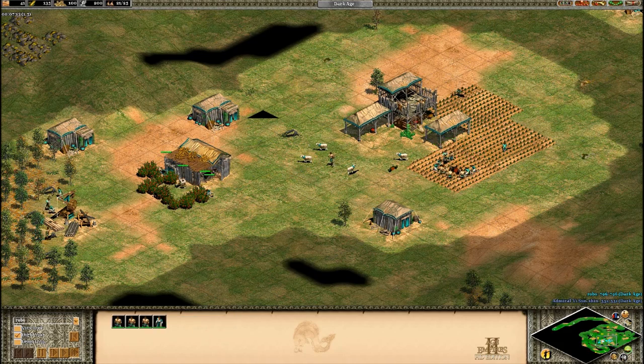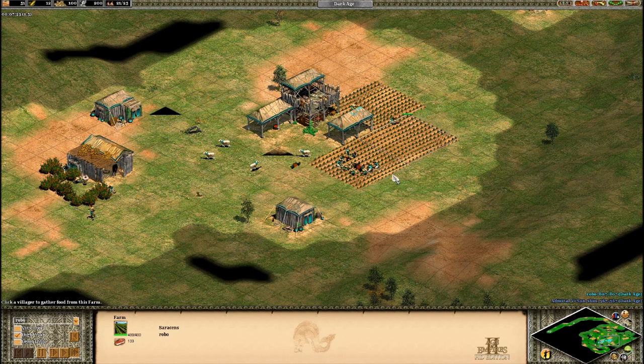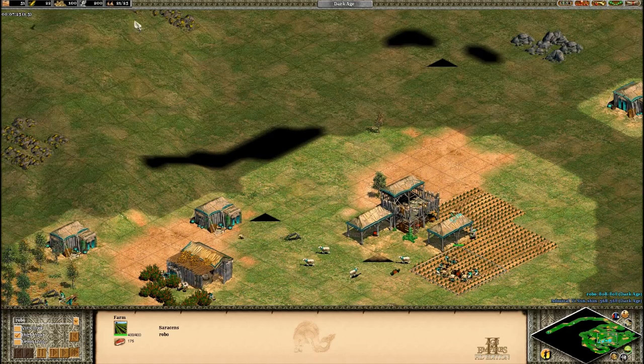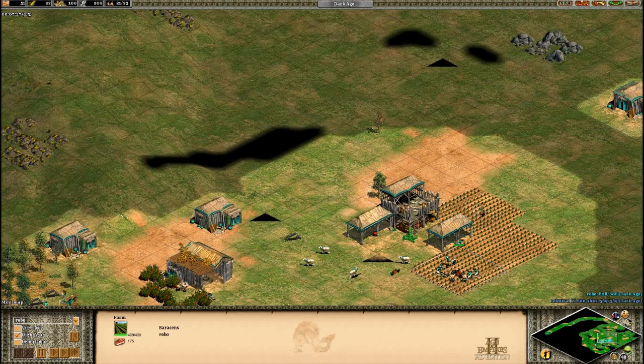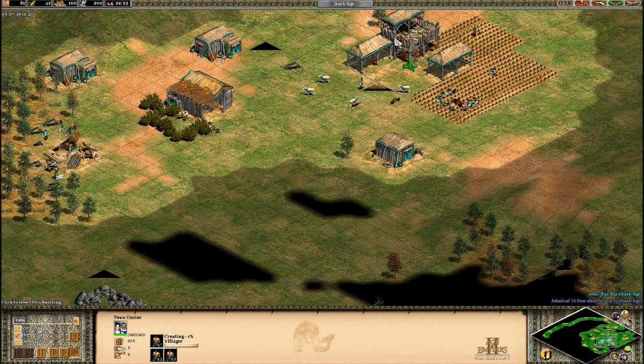So let's just quickly drop back to the build order. We've got six to sheep, four to wood, one to boar, four to berries, and then we put another four villagers onto the boar. Then we take a couple and make some farms. That should get us to 20 population including the scout. Then we send our next five — including this guy here — over to wood. That should take us up to 25 population, and then we're pretty close to clicking up to feudal age.